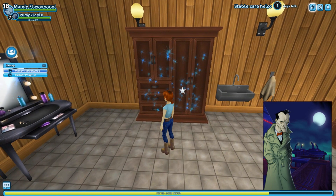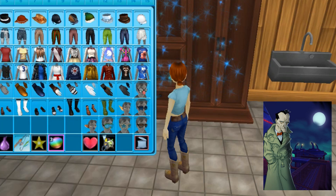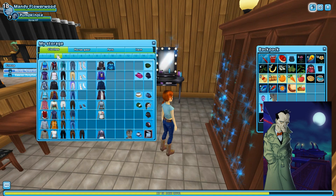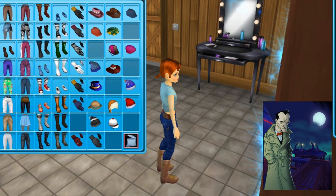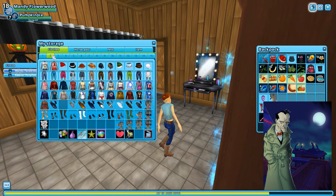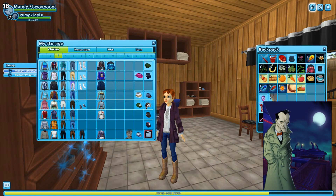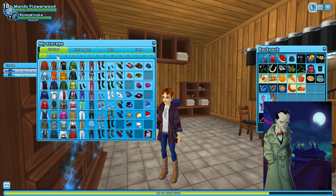Mr. Sands was always so creepy to me as a kid so we're gonna try to dress up as him. I have a trenchcoat but it's not even Mr. Sands' color - he has like a navy green. That's probably closest. I have a smuggler's jacket - okay so this isn't even close, but we're gonna do it anyway. Oh, he has like a suit underneath, well we can't do that either. I know what pants to do.